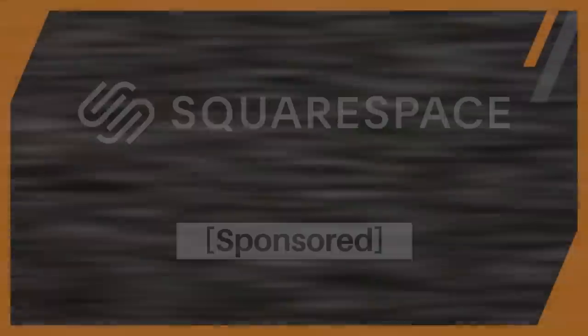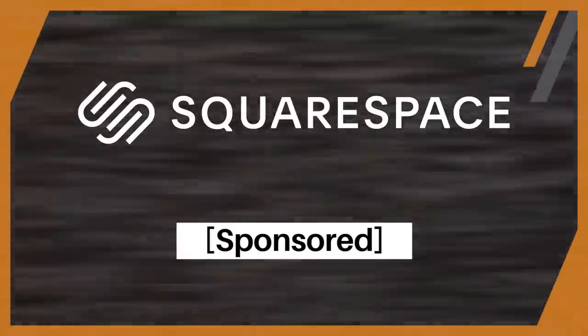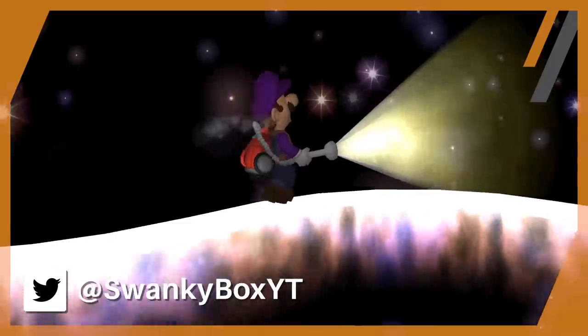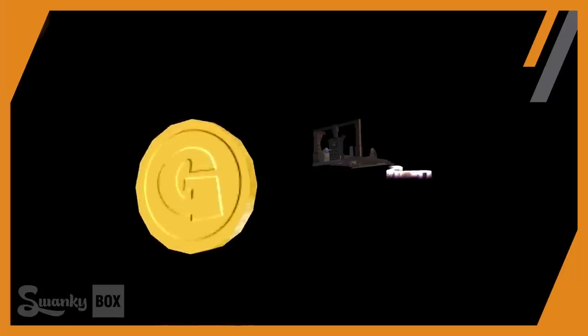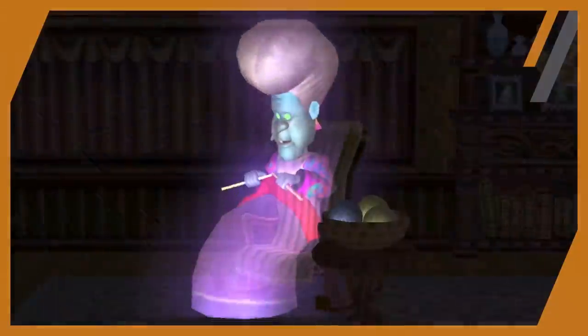This video is sponsored by Squarespace, helping you bring your business to life through amazing intuitive websites you can build yourself. If you haven't noticed by now, I love the original Luigi's Mansion so much. In some ways my affection for it gets stifled simply because the game's map is so small in scale, but my imagination wants there to be more. What I'll be talking about in this video actually has to do with how I believe Luigi's Mansion changed before the final version, and how some left-behind camera placements actually hint at areas that used to exist.